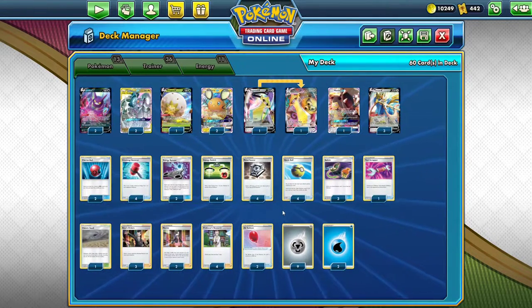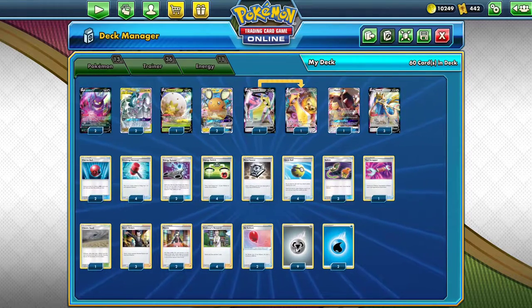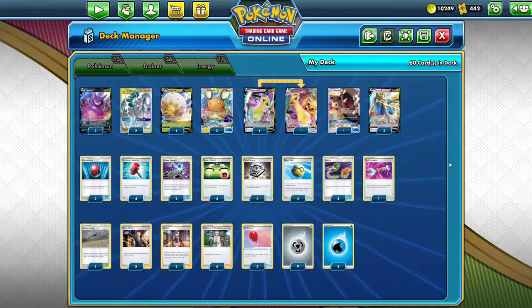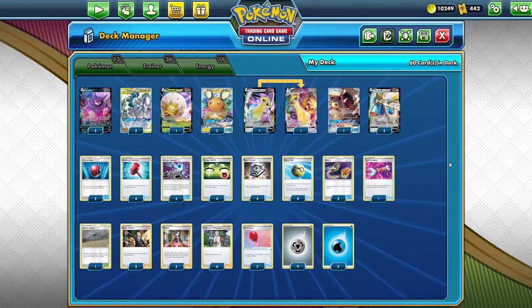To make room for them, I think I just cut a Chaotic Swell — and I can't remember what else. But I have nine Metal and two Water. I always feel really super sketched out when I only have two Water because if you prize one and they hammer the other, what are you going to do? But this is what I got. Let's see what happens.